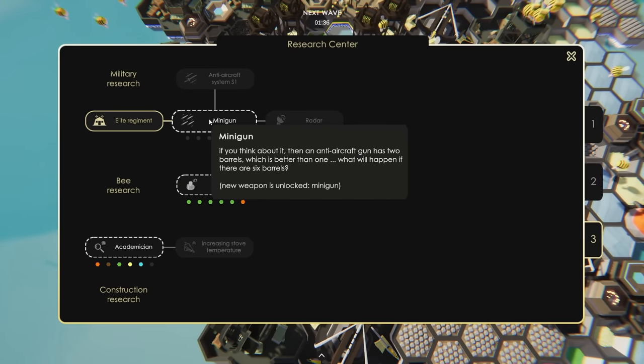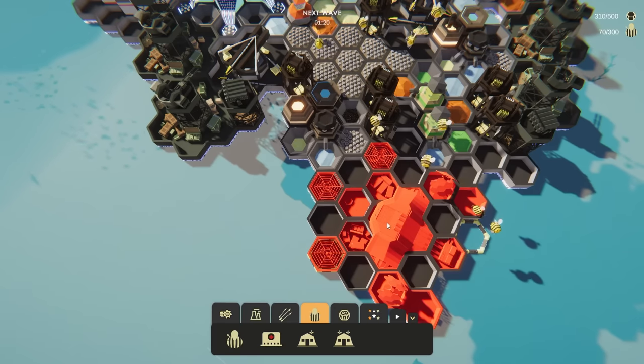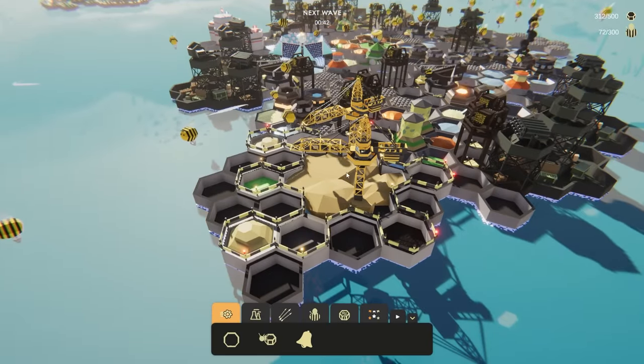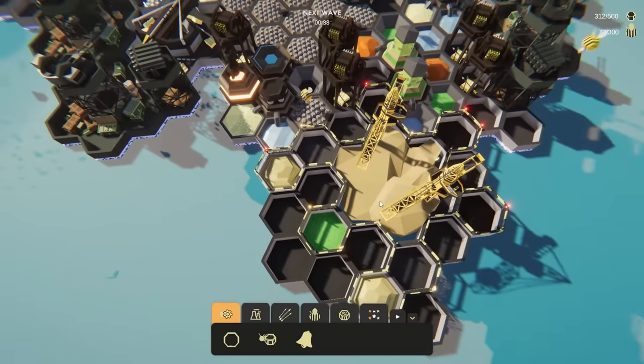The elite regiment is done. We can now move on to making a minigun, and I love miniguns. And the military bunker — we're going to fit that in here shortly as soon as I have the room for it. Some of these bees should start to be elites already. Turns out I had the room; I just had to rotate it. Pretty soon we'll be able to make the super elite bees.